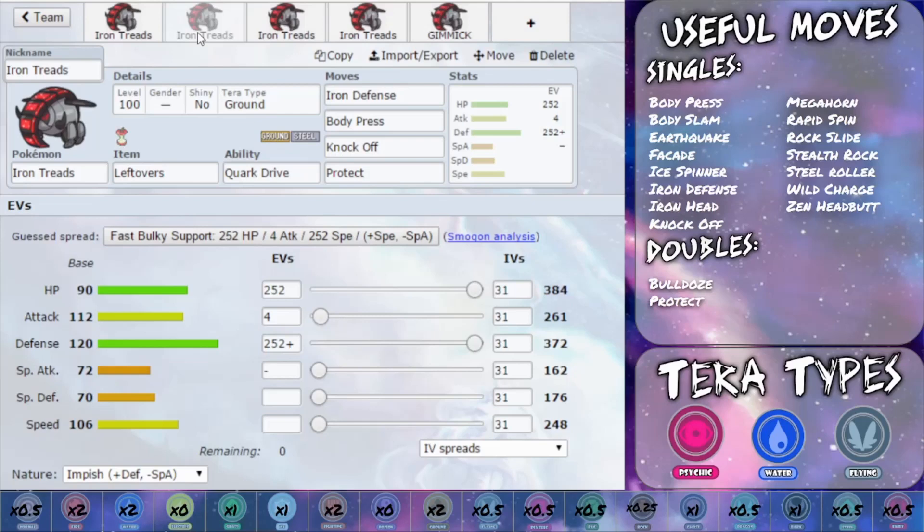EV-wise, you've got Max HP and Max Defense with an Impish Nature for more defense and less special attack, and 4 EVs in Attack. I would recommend trying to get rid of the special sweepers first before bringing this set in, so you don't have to worry about switching out and can just start to wreck through things. You could also run a riskier set with Max Defense and Max Speed, set up Iron Defense, and then just Body Press hoping to be faster than every other Pokemon on the field.